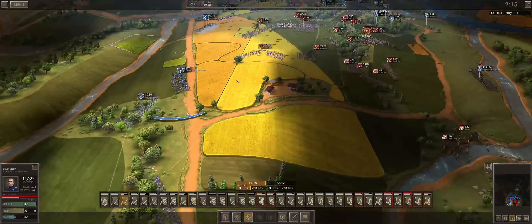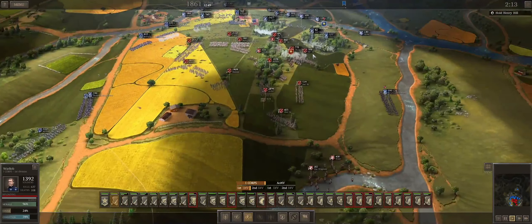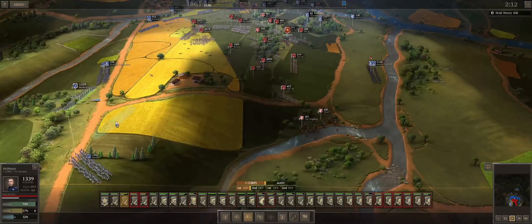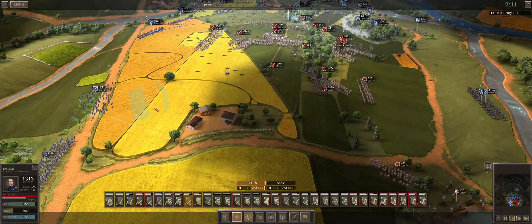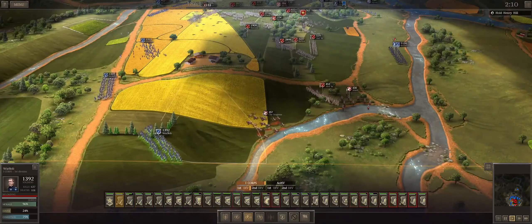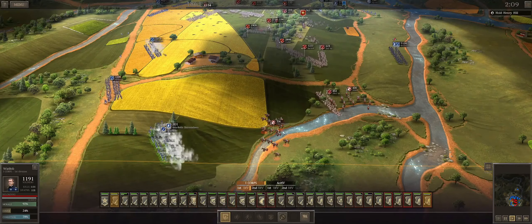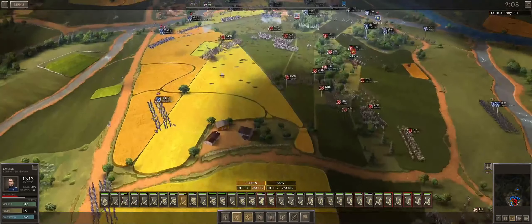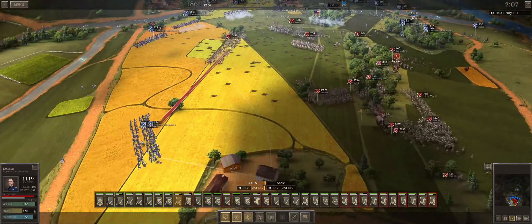If he gets charged by two or three units he's doomed. If he gets charged by one unit, he's doomed — let's be honest. He's a zero-star unit standing right next to a river. You can't fall back, you can't do anything — he would just die. I wouldn't have the nerve to put him there. The catch is that by being there, if he keeps some of their units from going north he's serving his purpose. If he gets hit in the face, it's just an allied unit — it's not the end of the world.